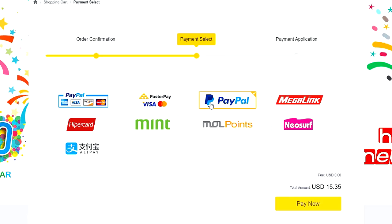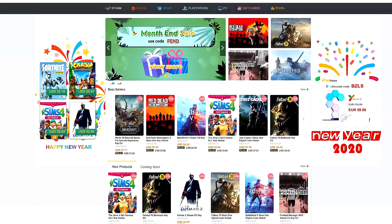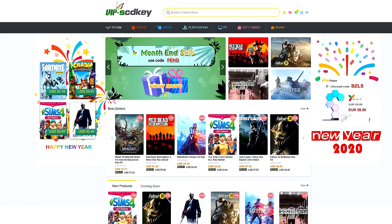If you're in the Philippines, purchasing is very easy. You can use PayPal, Paymaya, or GCash. Visit scdkey.com now — the link is in the video description below. Thank you SCDKey.com for sponsoring this video.